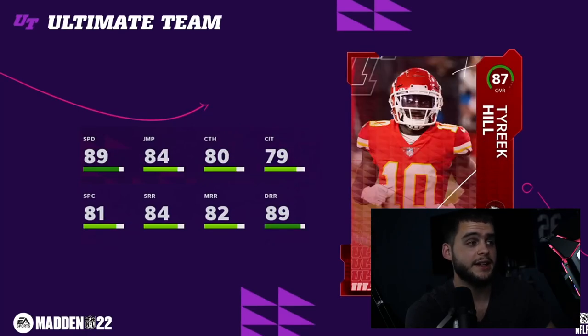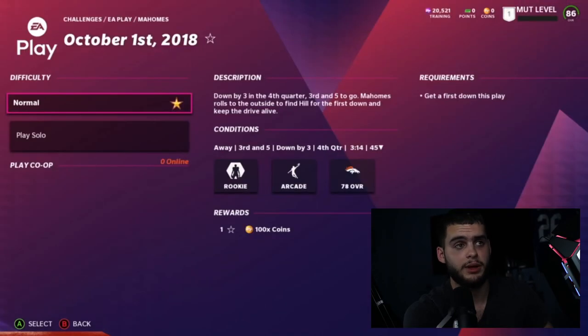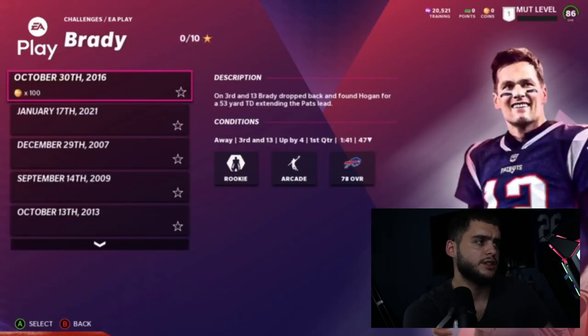Tyreek Hill has an 89 speed — he was a 90 last year so his speed drops a little bit, and the scary thing is he's not even the fastest wide receiver in the game. EA Play members: make sure you get these done — you get a cover athlete Power Fantasy Pack, an exclusive EA Play Power of Art Elite 80-plus overall wide receiver pack, and 1,500 coins. This has to be done before August 20th so make sure you do it if you're an EA Play member.